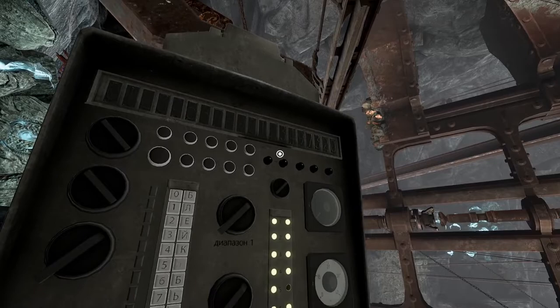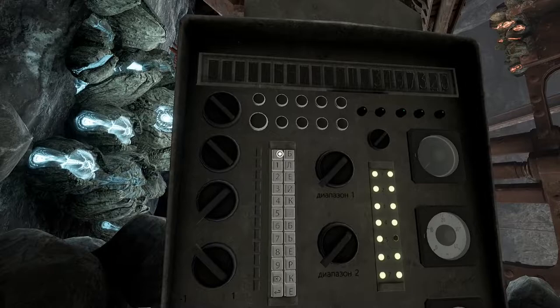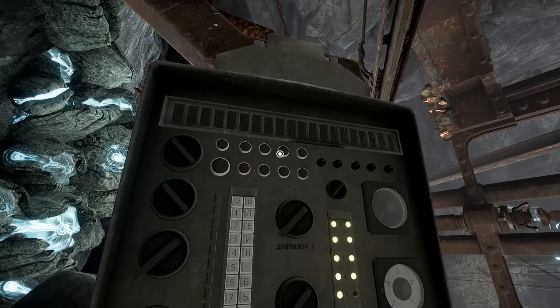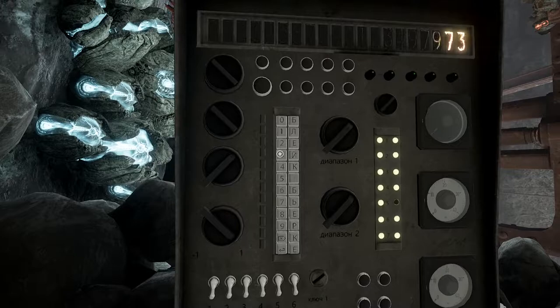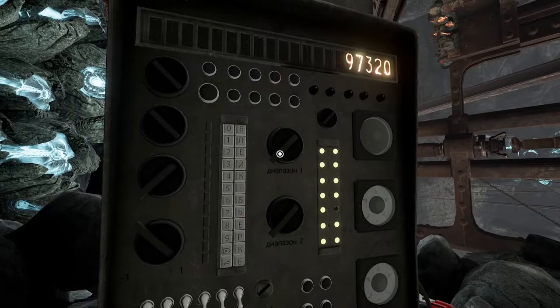So I do see that there are faded numbers there. So if I do 0, 2... wait, no. 0, 1, 2, 3, 4 - oh, that's just the numbers. 8, 9, 0, 1, 2, 3, 4, 9, 7, 3, 2, 0. 9, 7, 3, 2, 0.